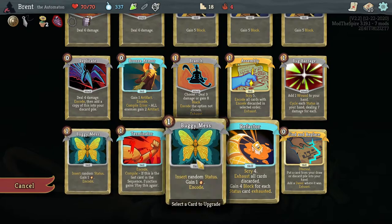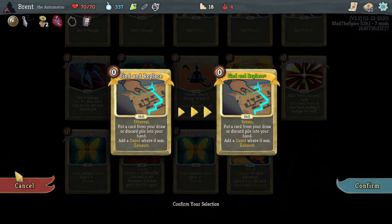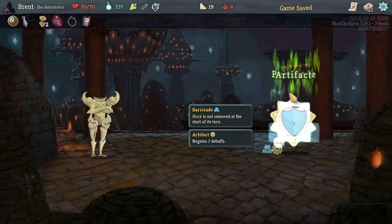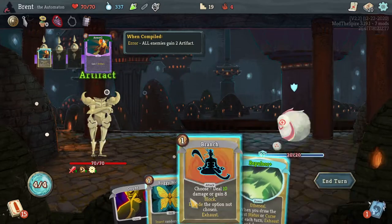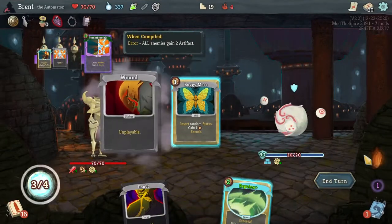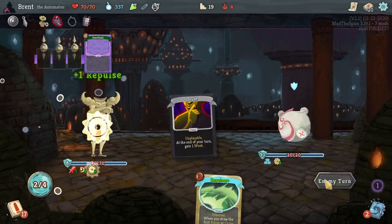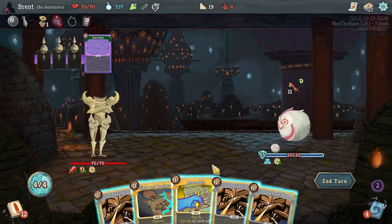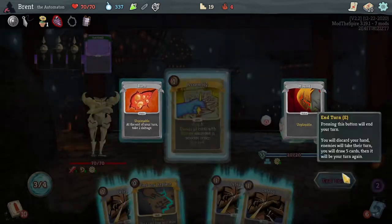Buggy Mess for zero means it's actually a benefit to us. Refractor — gaining six blocks for each is kind of nice, trying to replace having Retain. I think the Buggy Mess being free means they need to have some additional benefit to playing them — they are a little cumbersome right now. Repulsor, Bronze Armor is not great right now but it's fine. Let's go for damage and gain a block card. Buggy Mess here — continuously adds more statuses there. I'm trying to think of where this Iridium Chain would be like super broken, and I haven't quite figured it out yet. Five — can we do it? No, we cannot. I don't want any of these though, so get them out of here.